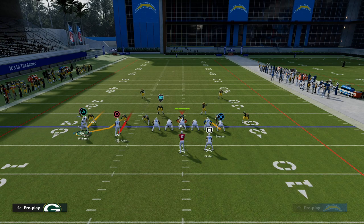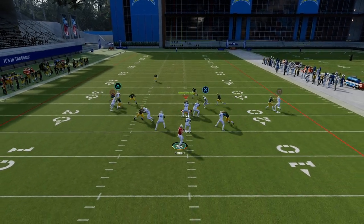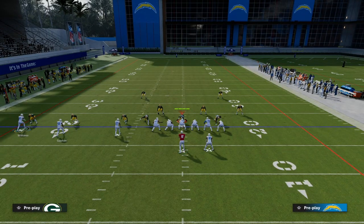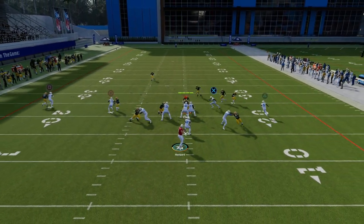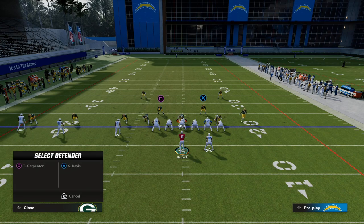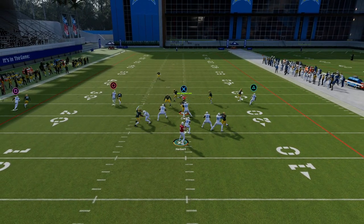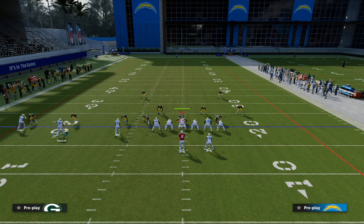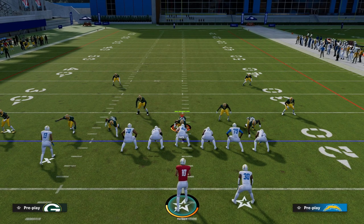I'm going to motion him across the formation and drag my tight end. So what I basically have is a high-low on the left side. Basically every route on the field has a pretty decent shot at beating man-to-man. You're going to see that the best route is probably this post route over the middle, and that's going to require them to have to user that route to defend this. Another way to utilize Outside Apprentice is by using this little post on the outside and then motioning this guy over, creating that post as a corner route to the outside.